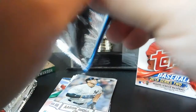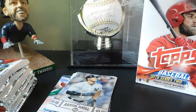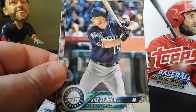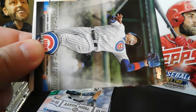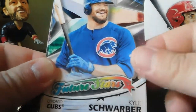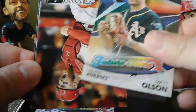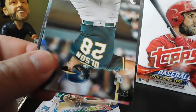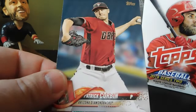Next pack: Jin-Ho Choi, Kyle Seager, Pat Neshek. We got a Glove Works of Javier Baez, a Future Stars of Kyle Schwarber, and another Future Stars of Matt Olson — cool to get back-to-back Future Stars. Also Tucker Barnhart, Matt Olson, Vince Velasquez, and Patrick Corbin.